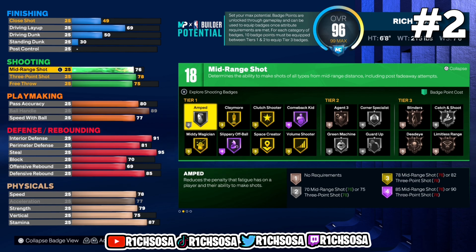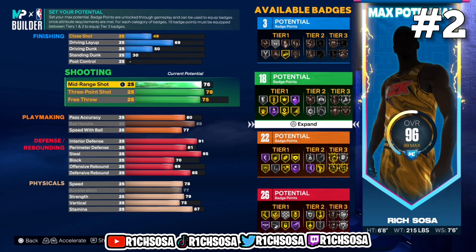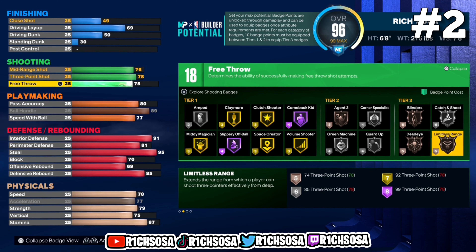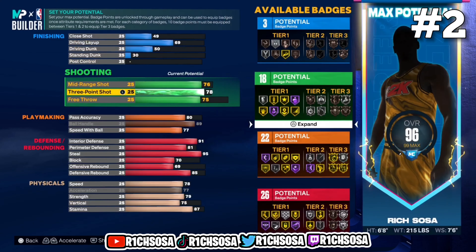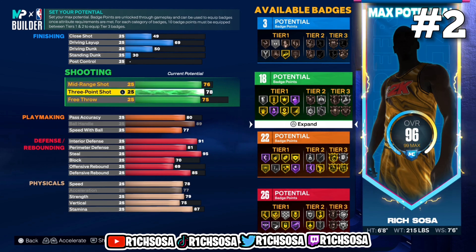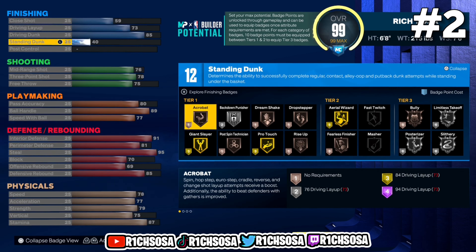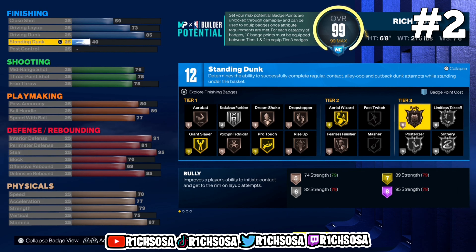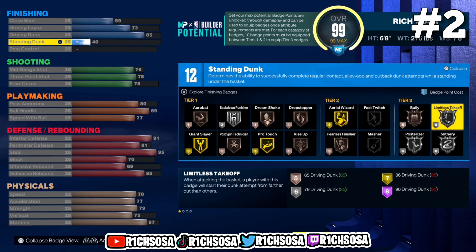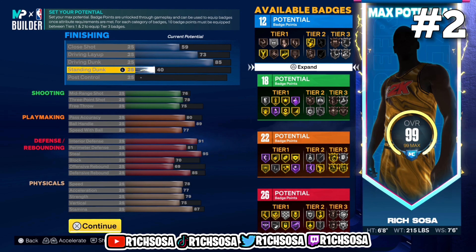As long as you keep at least a 75 for all three of these areas I promise you you're still going to be able to be a threat from outside as well as from the free throw line. Not only are we going to be able to shoot from outside — this build is actually also going to be able to get contact dunks. This is what's really going to complete this build. If you want to maintain contact dunks go ahead and continue to follow along. If you decide to throw four extra badges from MyCareer into this area we're going to be able to get Posterizer unlocked as well as Limitless Takeoff.